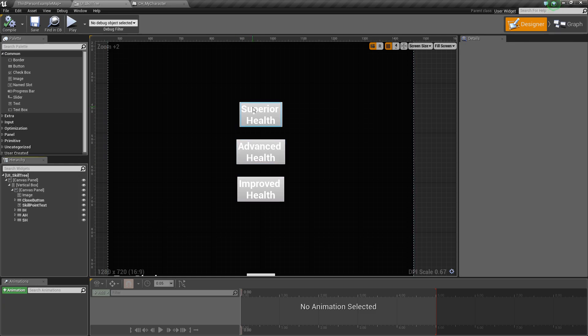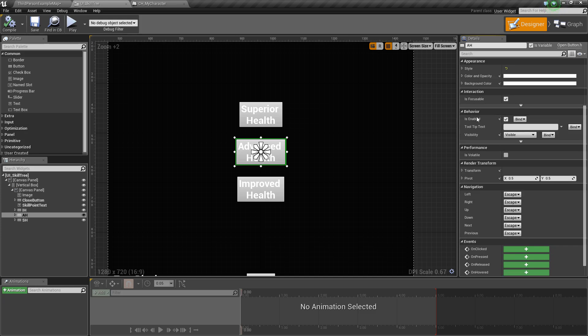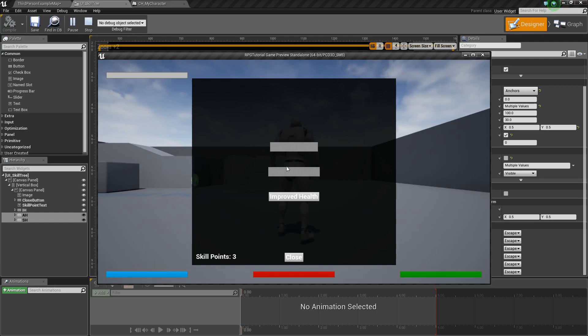Next, we want to make only these two — Superior Health and Advanced Health — unavailable at the moment. If you click on a button, you can go down to where it says Behavior, and you'll see this little checkbox for Is Enabled. By default all these buttons are enabled, which means you can click on them and it'll register events. We don't want to be able to click on these yet, so we're going to untick Is Enabled. I'll select them both, go to Behavior, and untick Is Enabled. Now if we press play and press T, you can see they're kind of greyed out, and it is working.